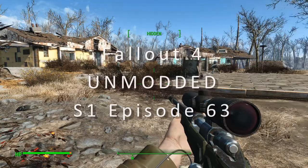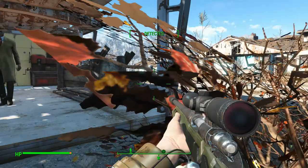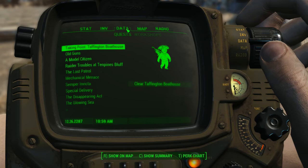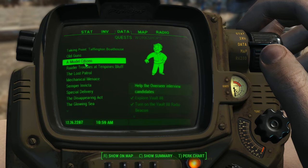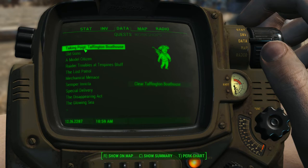Good morning and welcome back to Fallout 4. We are at Sanctuary. Look at Codsworth heading into his doghouse. Nick is right there, awesome. Let's have a look at some of our missions. We have a mission to return to the castle - someone named Ronnie Shaw has arrived looking for me. We could also go back and help the overseer at Vault 88, or we've got a couple of these other Minutemen missions.